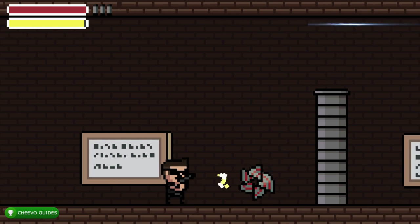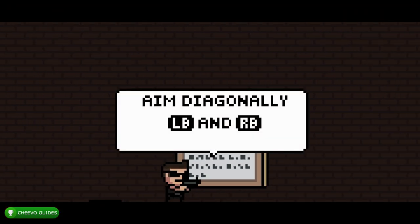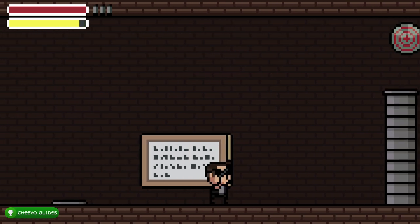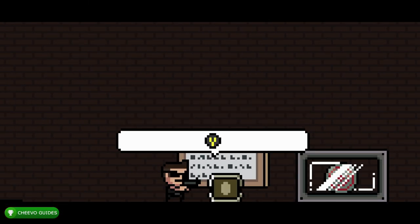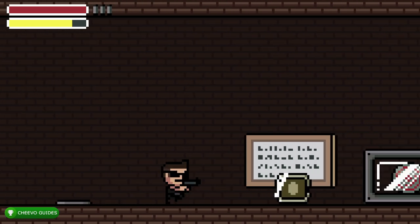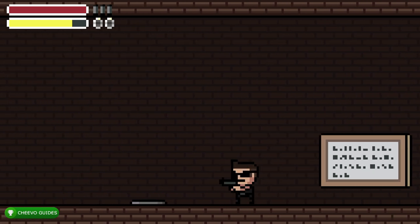First things first, it's going to put you into the tutorial level and teach you how to play the game. You'll unlock your first achievement or trophy after completing the tutorial. You can aim diagonally by pressing RB or LB, or on PlayStation L1 or R1. However, you can just use the left thumbstick to aim up or down — basically twin-stick controls, which I found much easier.